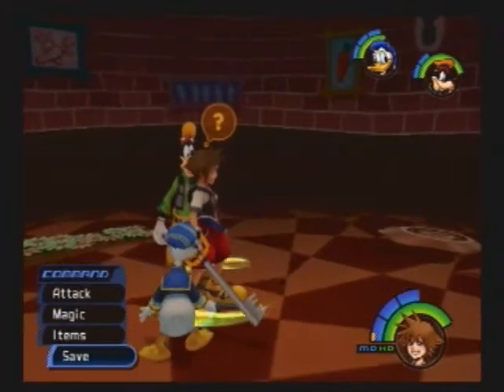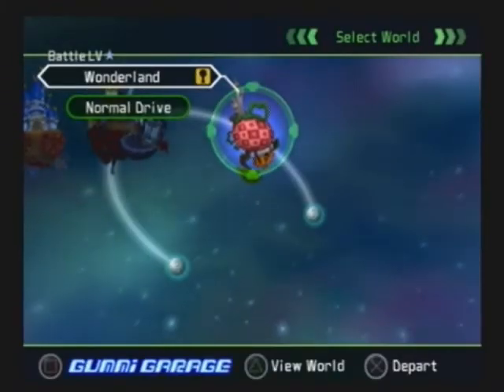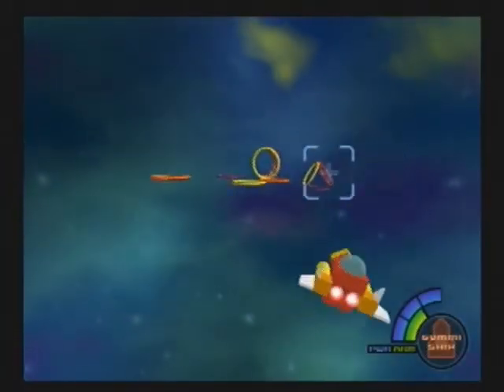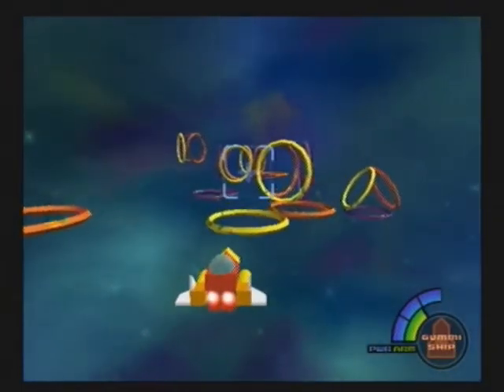Hello guys, welcome to the next play Kingdom Hearts. We are going to be boarding the Gummi Ship and headed out to our next world, which is right down here with the battle level of 3. I should have probably gone to the battle level of 2 but I figure we'll just make a loop right now. And we got some little hoops and we're flying through.